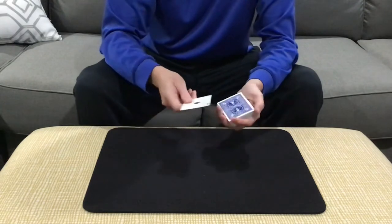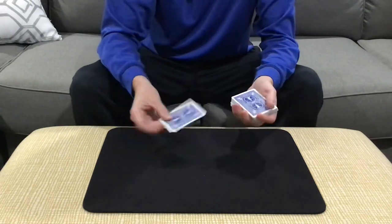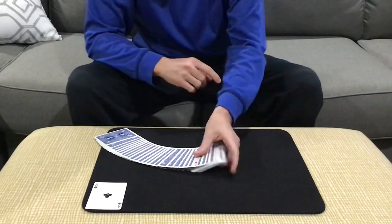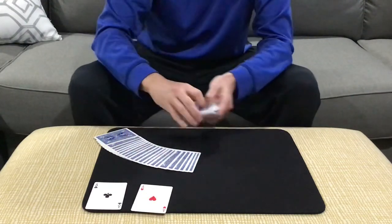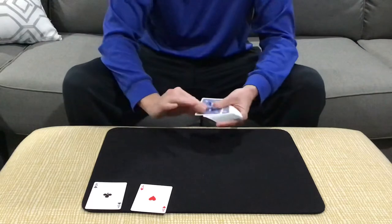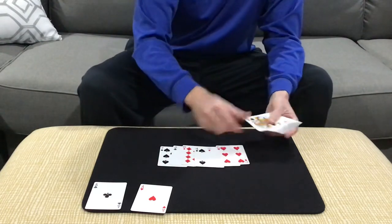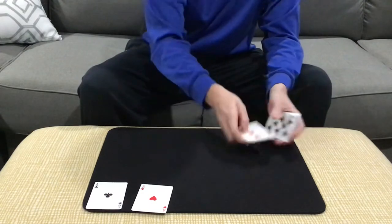If we take the ace of clubs and put it in the pack face up and just give it a little rub, it's going to excite another ace, and it causes the ace of hearts to turn face up in the middle of the pack. So you can see there are no aces near the top, and there are no aces near the bottom — the aces really are lost somewhere in the middle.